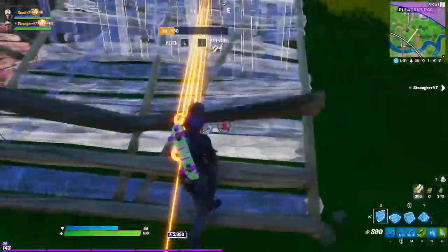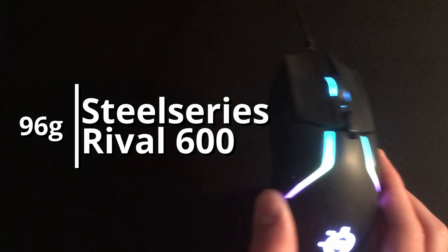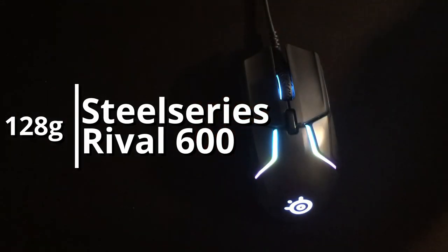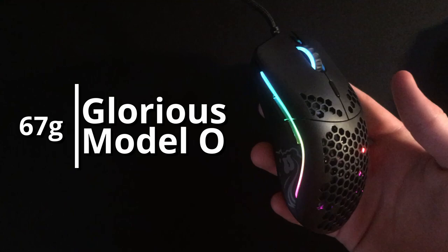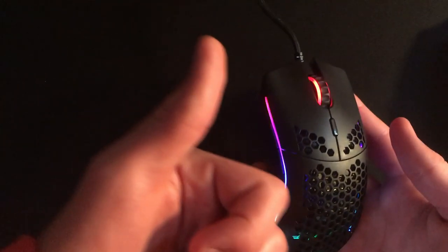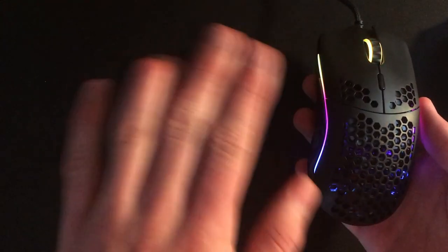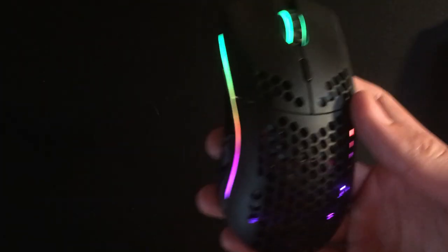I'm going to be testing out three different mice. I have my SteelSeries Rival 600 at its basic no-weight level, which is 96 grams, and with eight 4-gram weights added it's now 128 grams. For the third mouse I'm trying out today, it's the Glorious Model O — I recently bought it, I love it, it's an amazing mouse, and no, this is not sponsored in any way. It's just a great mouse and I would recommend you guys check it out.